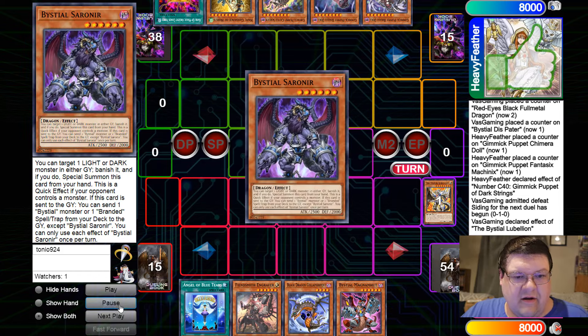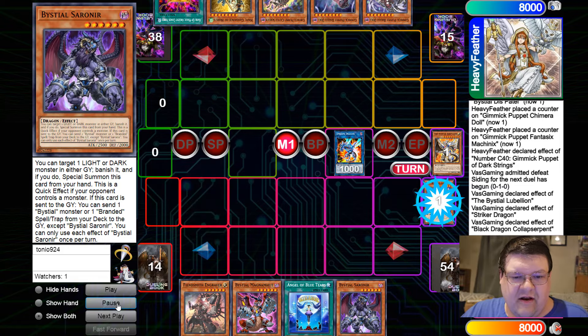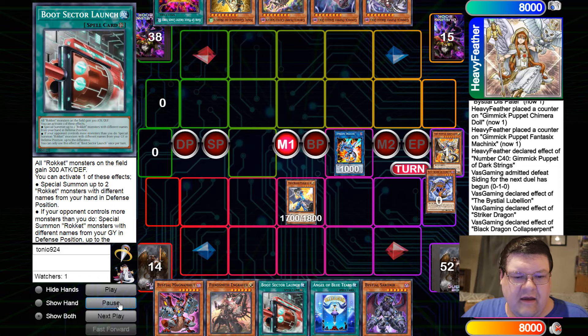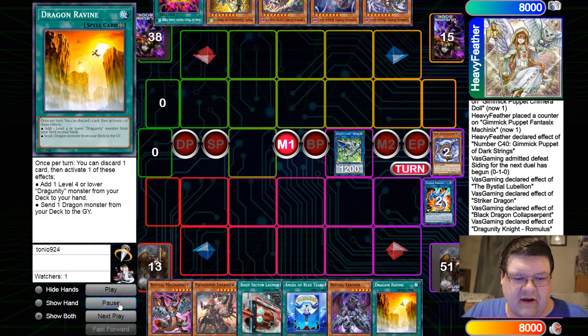We're going to go ahead and Lubelion discard, grab our Saurineer from the deck. Free fodder. Collab Serpent into the Striker Dragon. I love opening up the one of my 60-card pile. Get the Boot Sector Launch. Wyvern Buster, rotate — there is the Dragon Ravine off of the ROM.